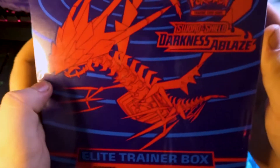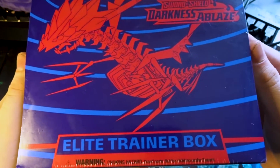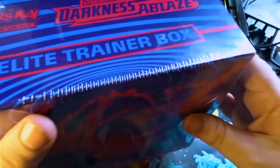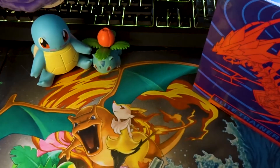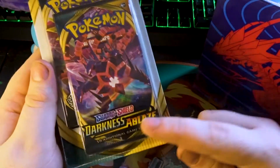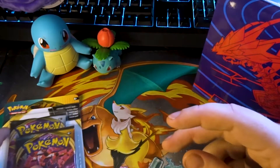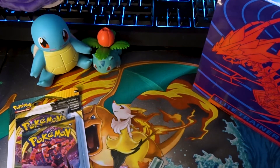Hey guys, my name is Zombieon and today we'll be opening some Darkness Ablaze. I've got the Elite Trainer Box here that we will be opening. I also have one of these dual packs which comes with a Darkness Ablaze but then also a Rebel Clash pack back there. So we have a few of these.